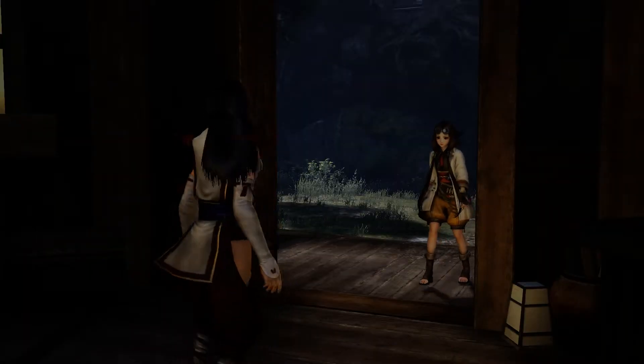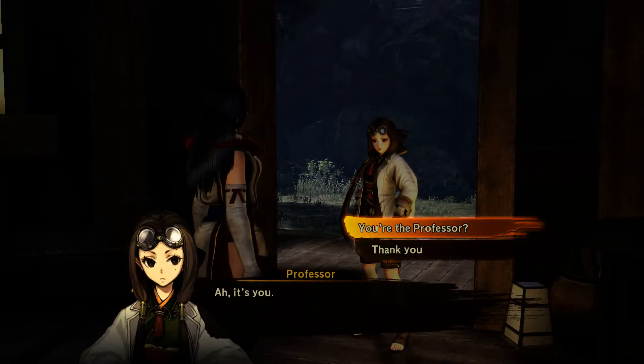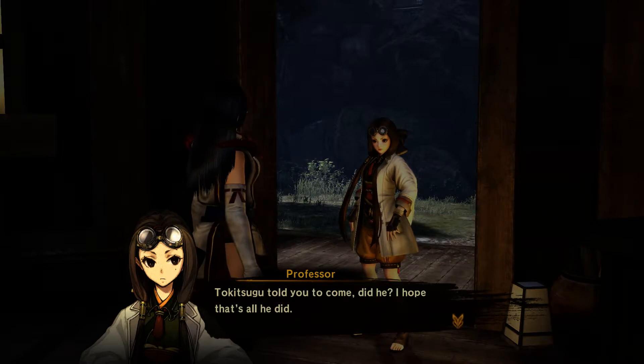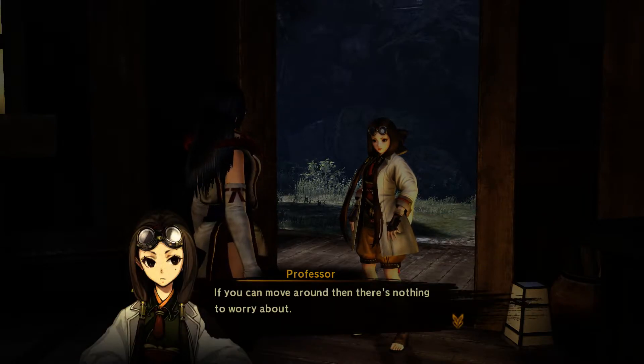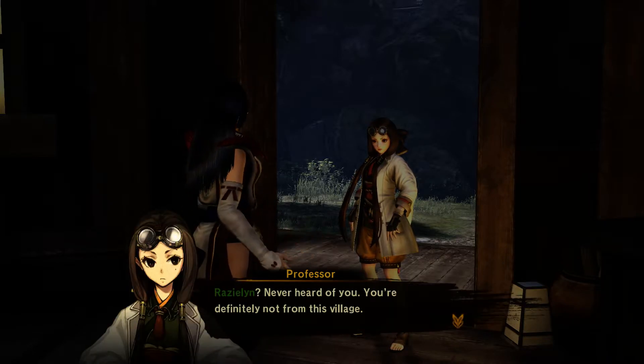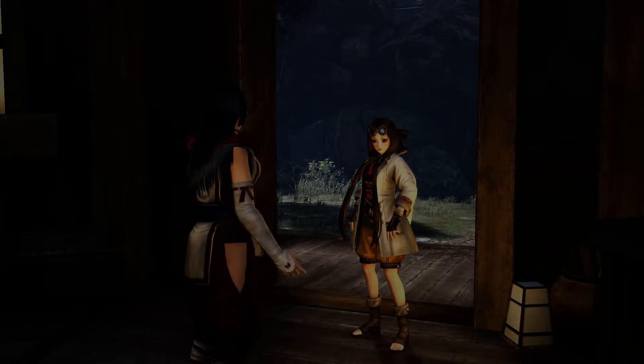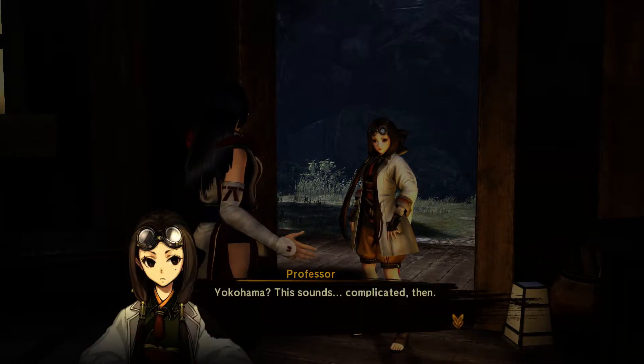There's nobody here, dude. Who are you creeping into my private lab? Oh damn, she's a ninja. You're the professor. I hope that's all you did. You can move around — there's nothing to worry about. I am a professor. Who are you? I am me. You're definitely not from this village — you collapsed in the woods nearby. Do you remember anything? That sounds complicated.